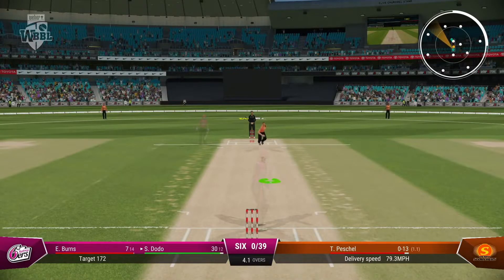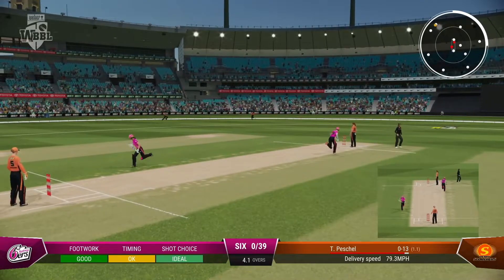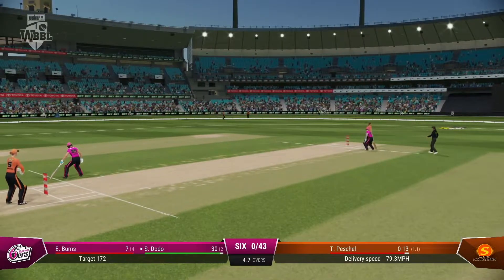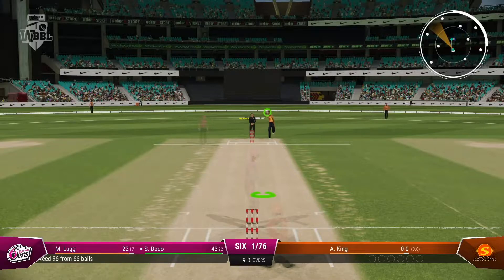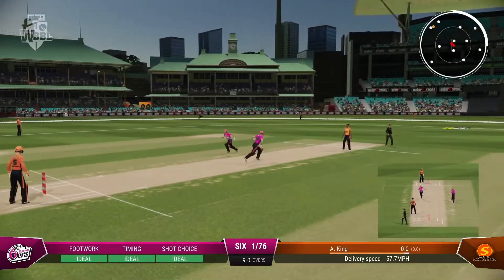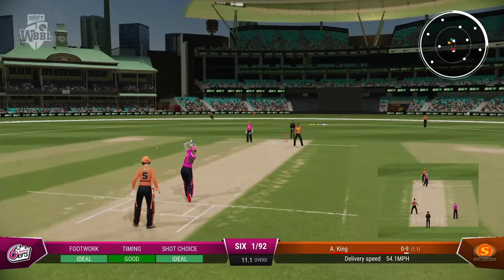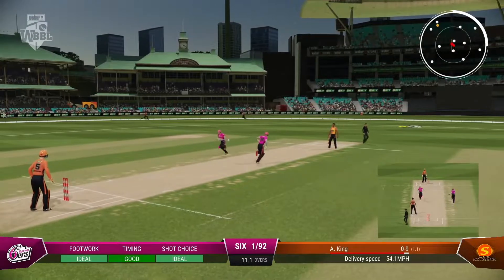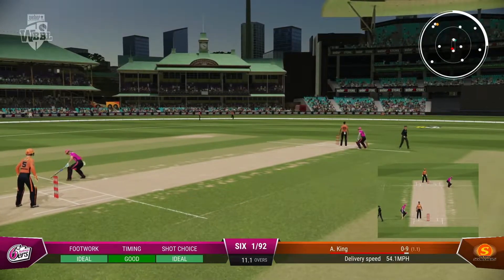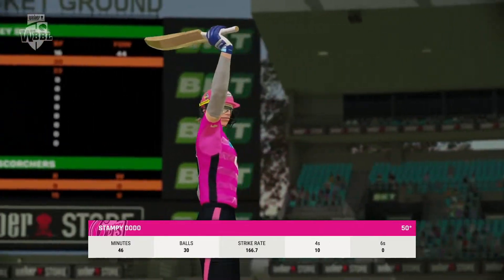And you go again — solid shot going for four. Wow, that's another one, just looks so easy. We're at 43 right now. We'd love to start our career here at the Sixers with a half century. That's a four — we're at 49, just a single away. We find enough of a gap, don't get the boundary but we do get our half century. That's a great way to start — attacking 50.